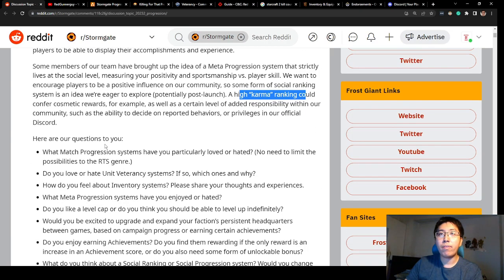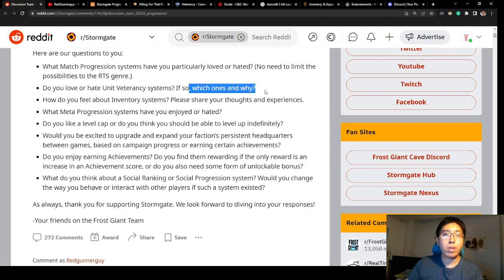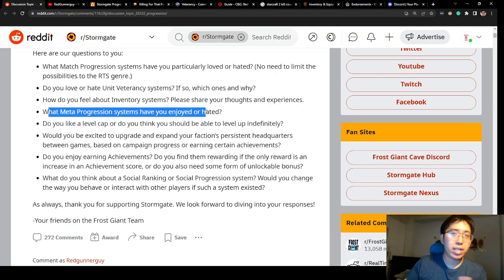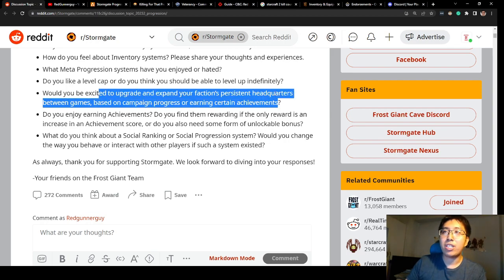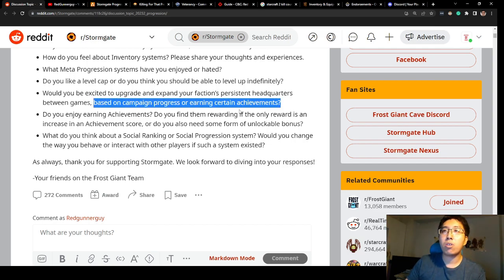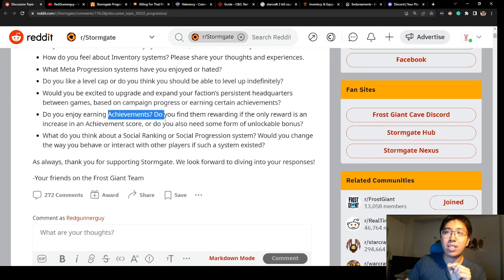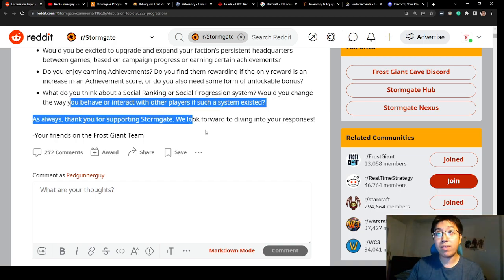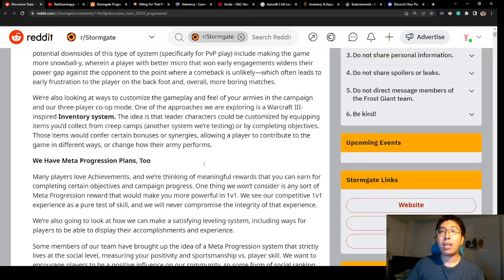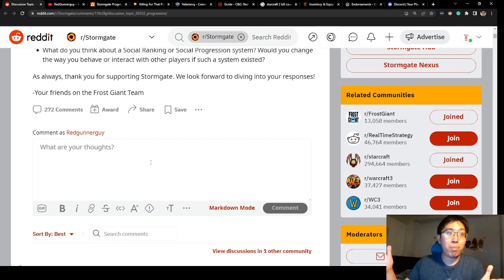That's a quick summary of the post. Here are the questions they have for us: What match progression systems do you like? Do you love or hate veterancy systems — which one and why? How do you feel about the inventory system? What meta progression systems have you enjoyed or hated? Should there be a level cap or level up indefinitely? Would you be excited to upgrade your faction's persistent headquarters based on campaign progression or achievements? Do you find achievements rewarding, or do you need a specific unlockable bonus? And lastly, what do you think of the social ranking or karma system — would it change how you interact with other players?